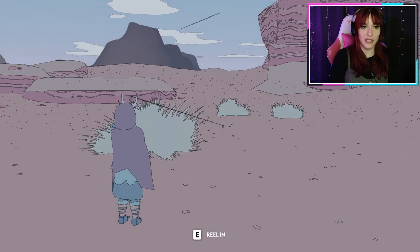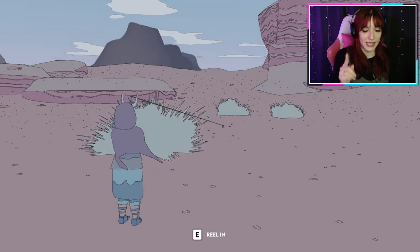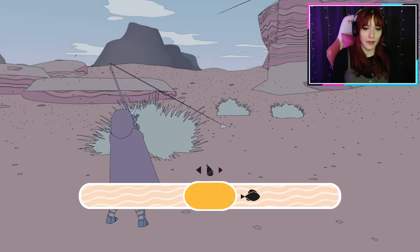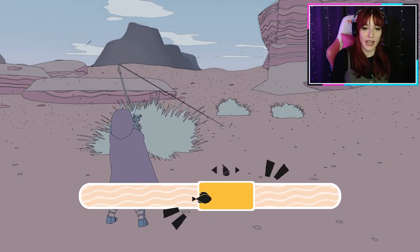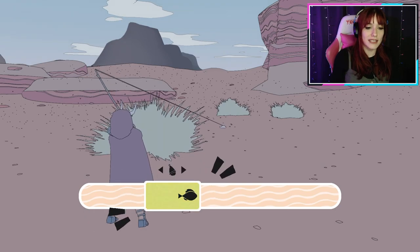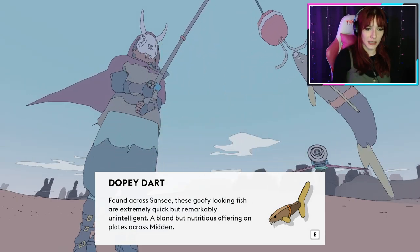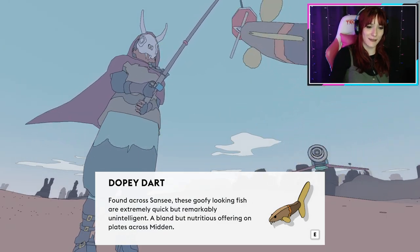Okay, let's try again. So this time when the exclamation point shows up, hit E as soon as you can. Okay, this is the part that confused the heck out of me. You have to move this with A and D, and you have to move it with the fish. This fish was pretty easy, that dopey dart. Goofy looking fish.